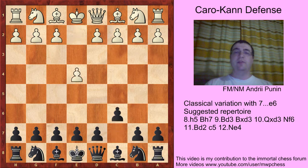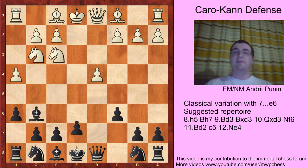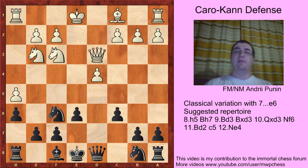The main line goes: e4, c6, d4, d5, Nc3, dxe4, b5, Ng3, Bg6, h4, h6, Nf3, e6, h5, Bh7, Bd3, Bxd3, Qxd3, Nf6, Bd2, c5, and Ne4.